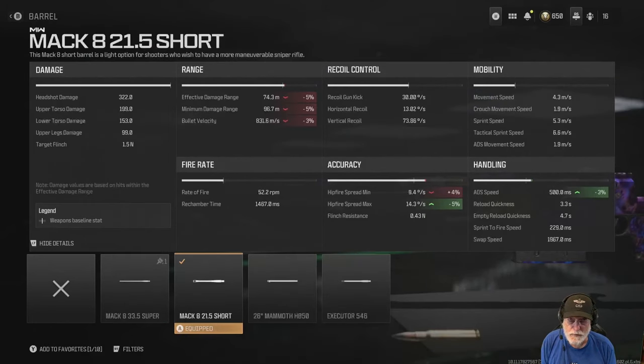The MAC-8 21.5 inch barrel increases our ADS a paltry 3 percent, but we need it. Effective damage range and minimum damage range are affected by only 5 percent, and they're both longer than any map we're going to play anyway. And the bullet velocity at 831.6 meters per second is outstanding.